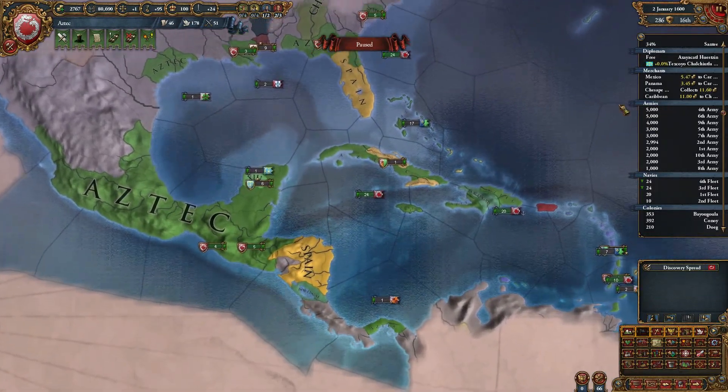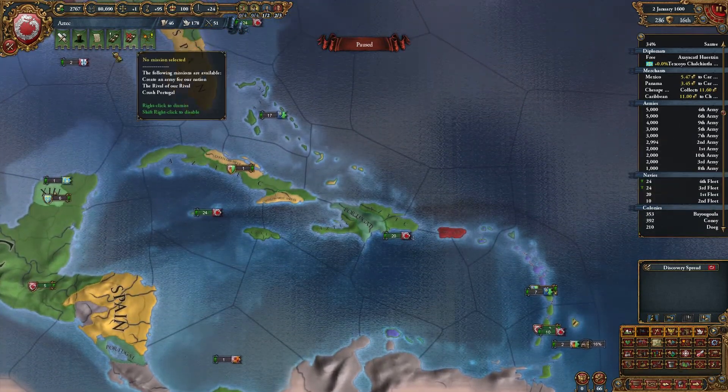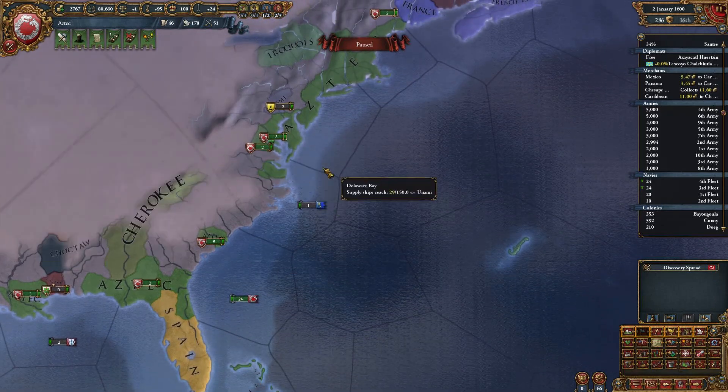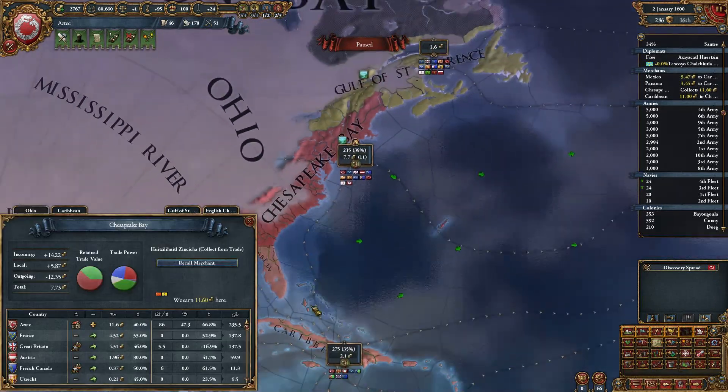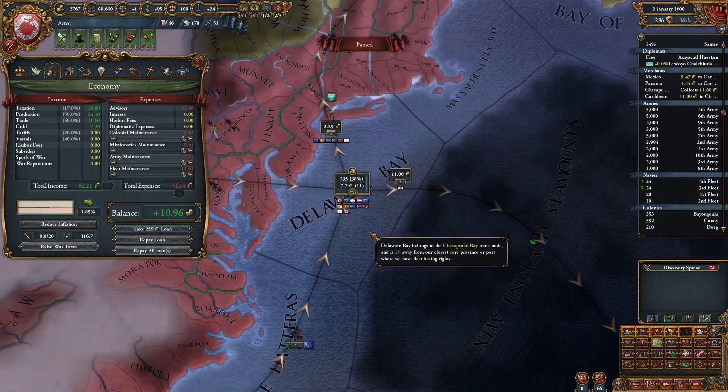Eventually we're going to need to wage some wars with Spain to take these territories. Honestly very little has happened. I built some more trade fleets as well. We've got 24 ships now in both the Caribbean and the Chesapeake Bay, so we're making 1,160 there. That's quite a lot.